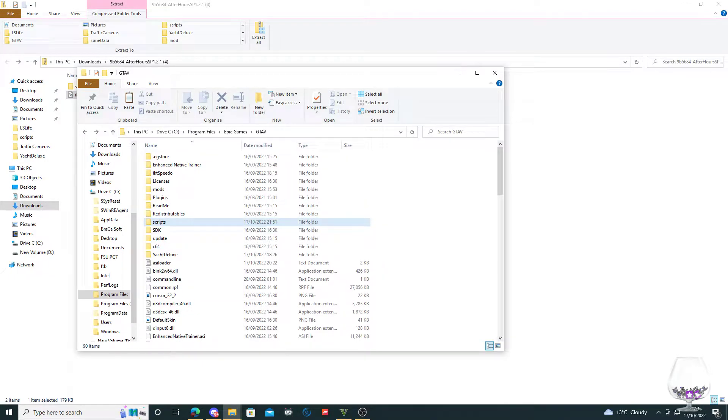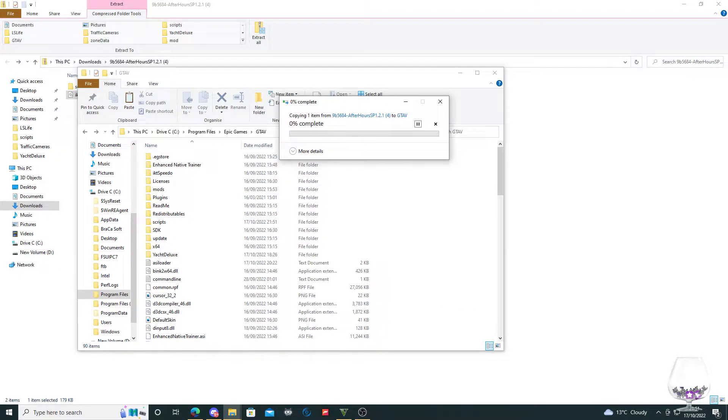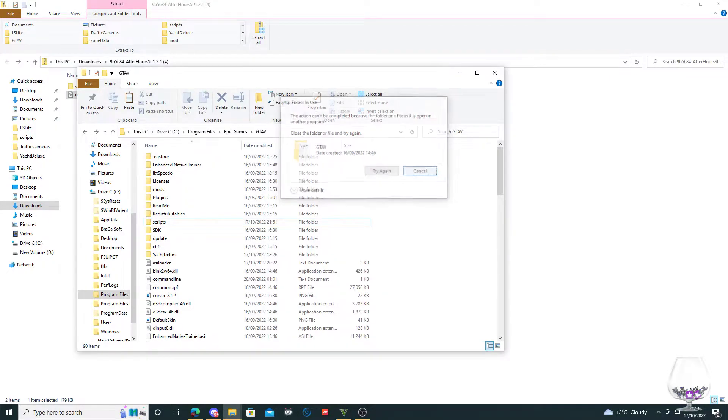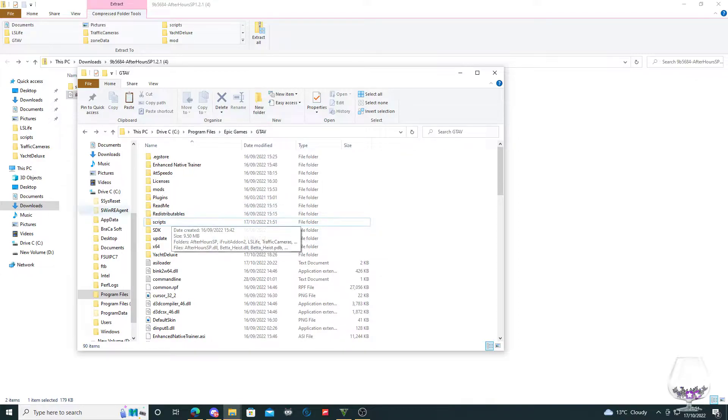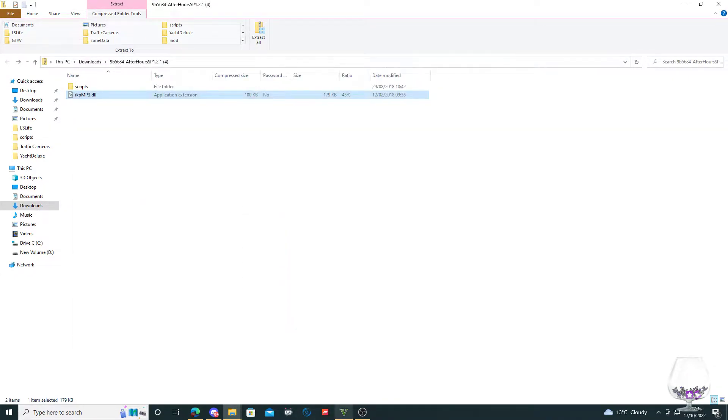Copy that file and put it in your main GTA directory — not in the scripts folder, in the main directory. Just copy and paste it in there. It'll ask you to replace it. Note: it won't let me do it right now because GTA is running in the background, but you get what I'm getting at.